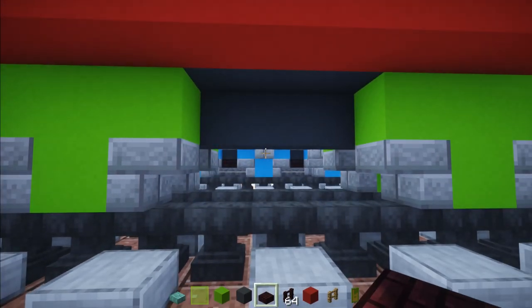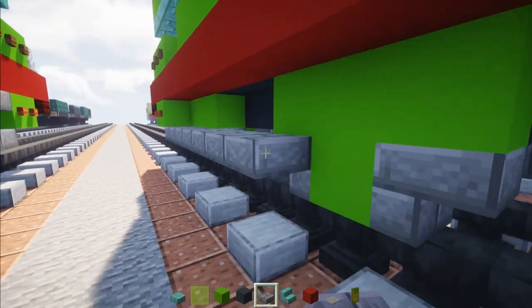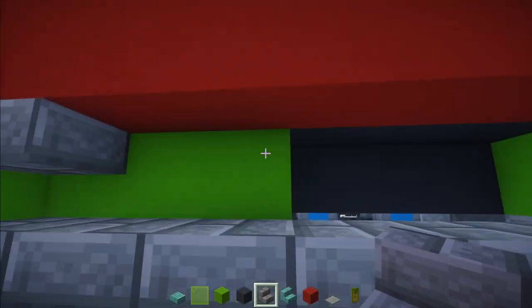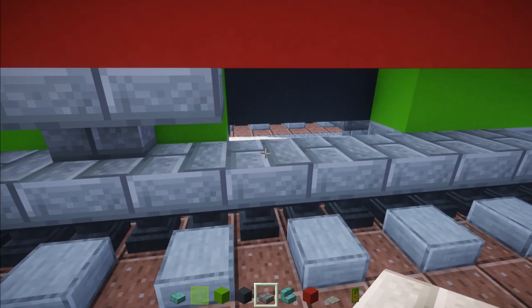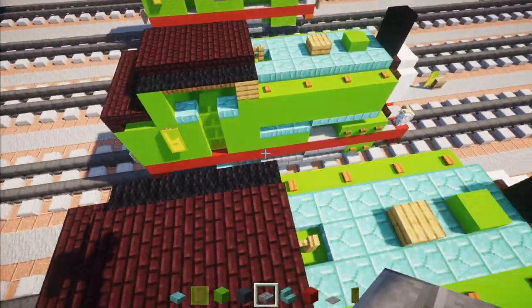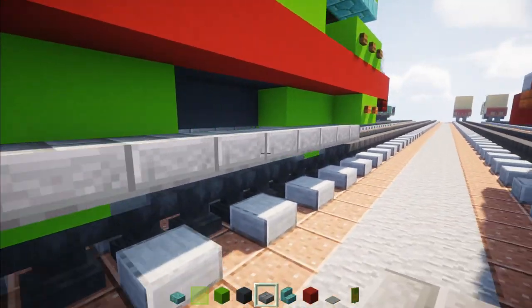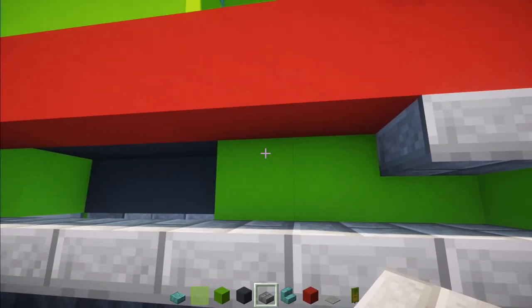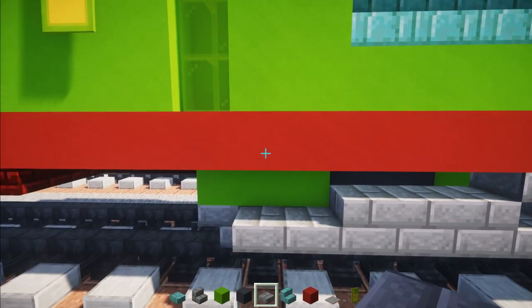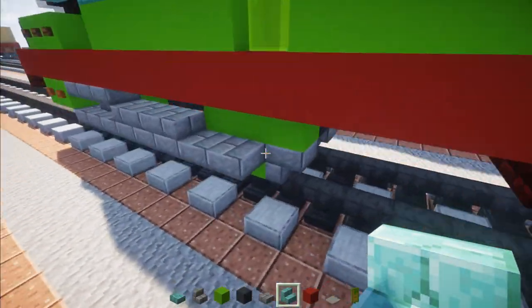Take out stone brick slab, go to your first wheel at the bottom and run it all the way to the middle of the last wheel. Add a stone brick slab, then an upside-down stone brick stairs, then stone brick slab, then another stone brick slab — three blocks long. Do the same thing on the other side: stone brick slab all the way to the middle, upper slab, skip a block, upper slab and stone brick stairs upside-down, then three stone brick slabs. Also add a step for the ladder using a prismarine brick stairs, same thing on the other side.